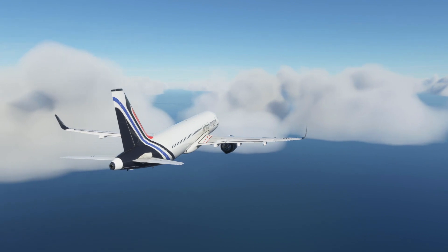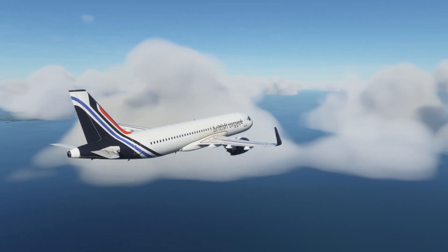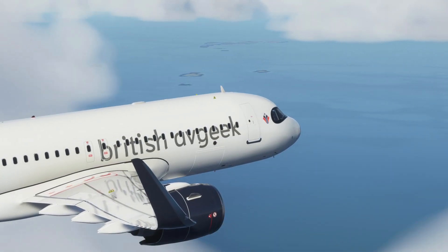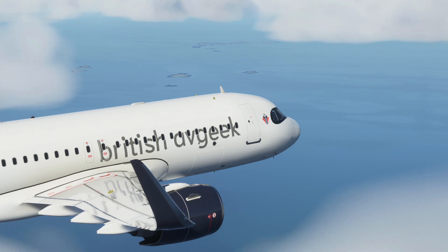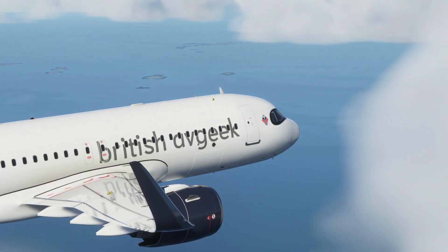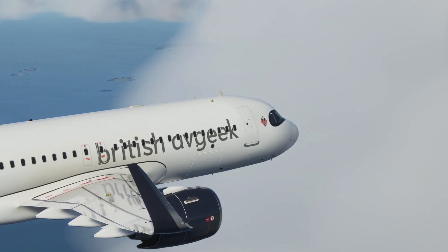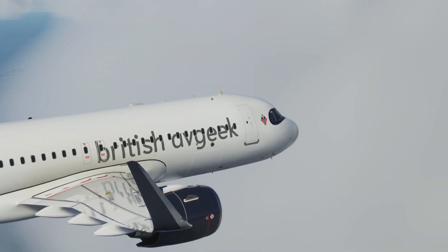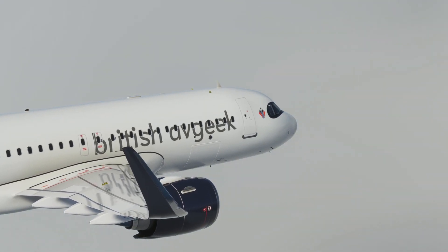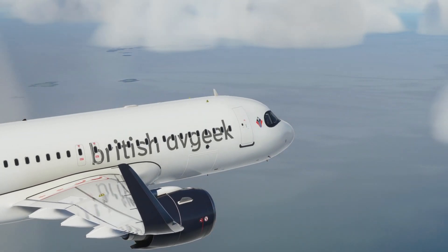We've got a new flight model improving the way that the slats and the flaps work on the aircraft, and in addition to that we've got new engine models as well — so better fuel flow, better engine performance. We've also got lots of work done inside the aeroplane including electrical system updates. The sounds in particular are massively upgraded, so you guys are going to experience quite a change there.